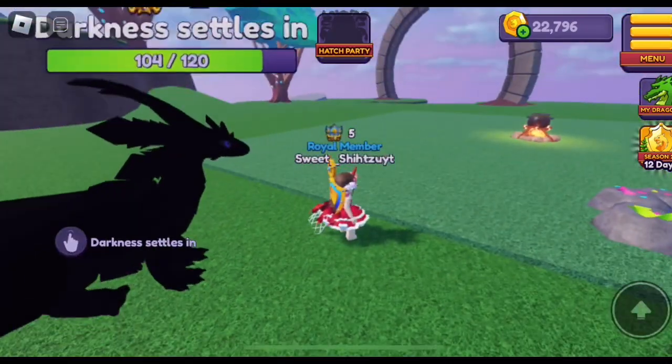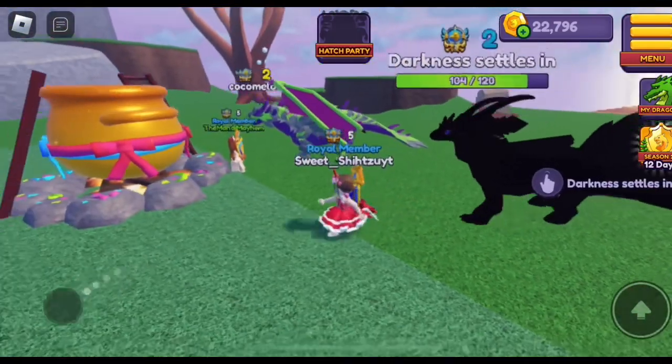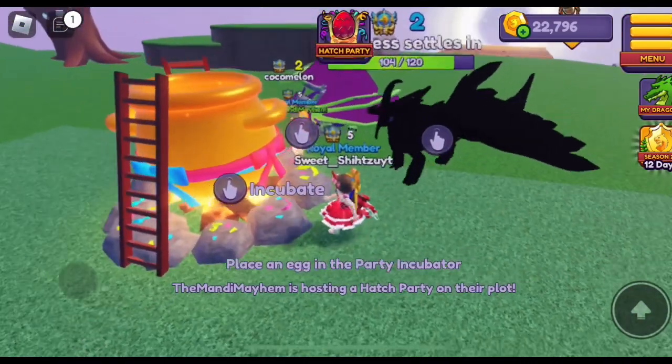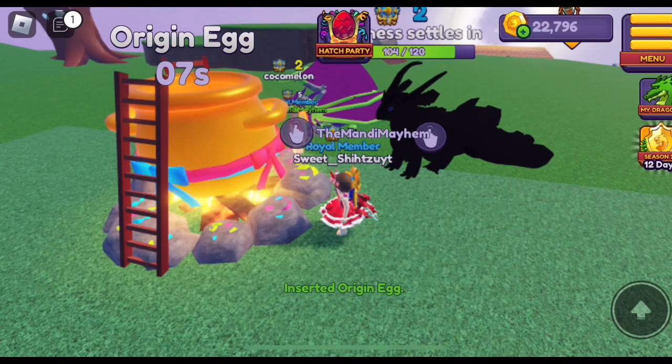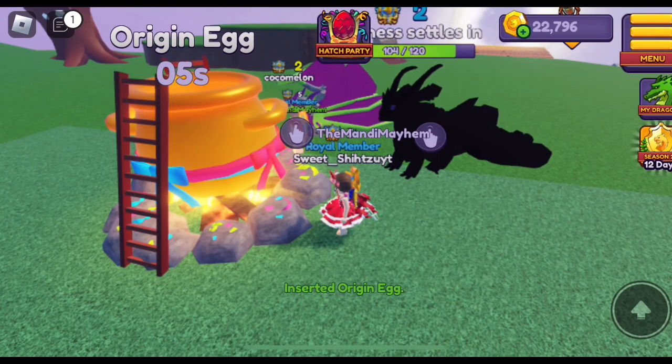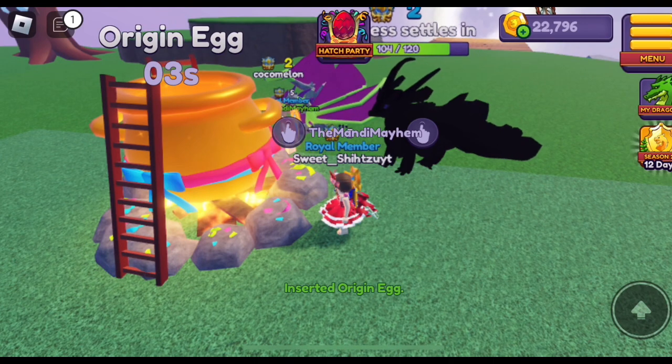Right now I have this amazing all-black Amphitil. This is a girl. There's our hatch party. I bought it. Ready — eight seconds. Oh, that's nice and quick. You guys don't have to wait long.